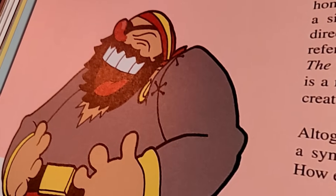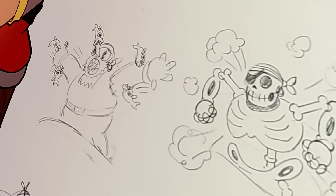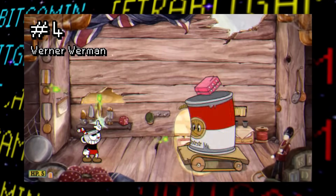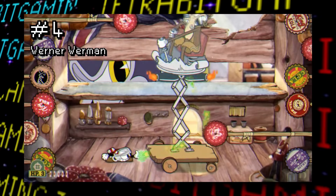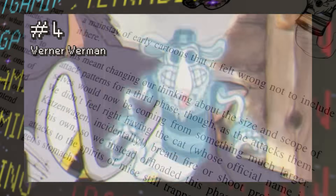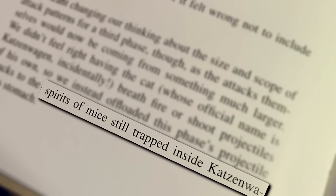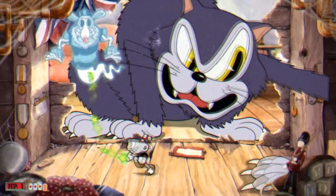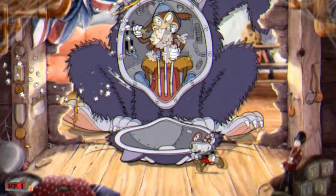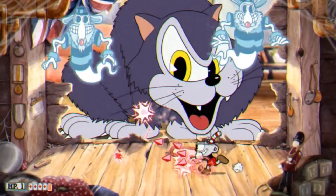For Captain Brineybeard, there's a scrapped phase where several fish would chow down on him, transforming him into a spooky skeleton pirate. Also, in a previous boss ranking video, many viewers said the ghost mice in the Werner Werman fight were mere projections, but the developers confirm they are in fact the spirits of mice still trapped inside the cat's belly. The cat's official name is apparently Katzenwagen — and since it's a machine controlled by Werner, and he did eat those other mice, that's pretty cat-a-bolistic.